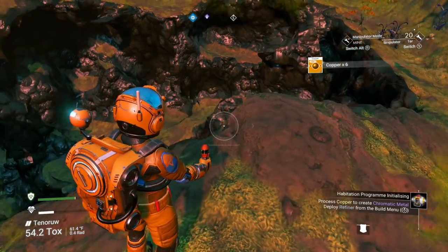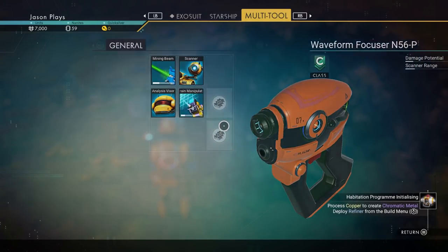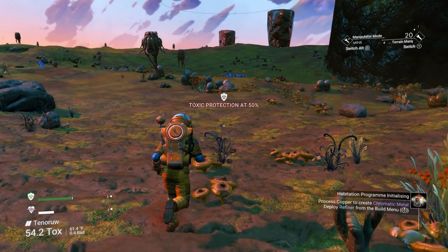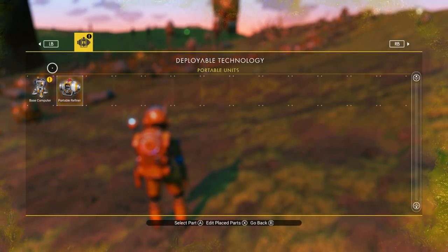Mined all that copper - look at that big hole. Going back into our inventory, we got 662 copper - way more than we need but we'll use it later. Now we need to make chromatic metal. To do that, bring out our refiner again by pressing up on the D-pad. We know how to make a base computer now but we can't make it yet - we need chromatic metal first. Drop the refiner down.